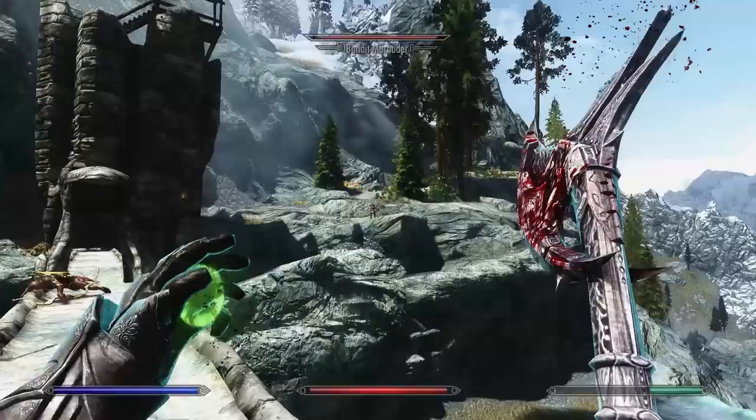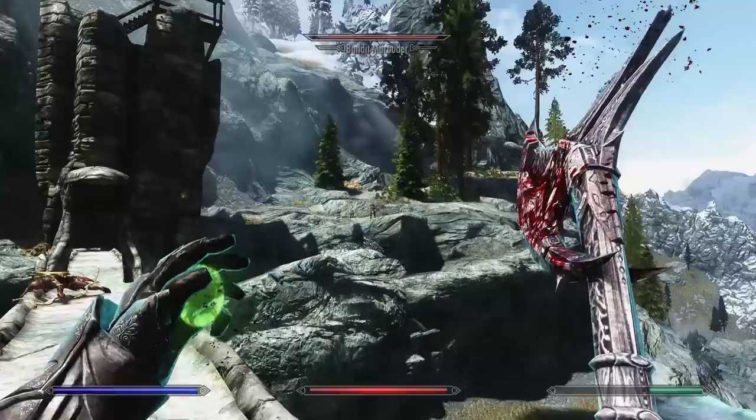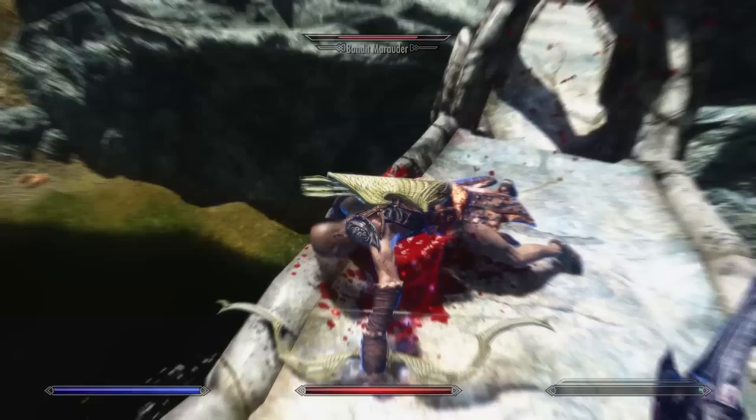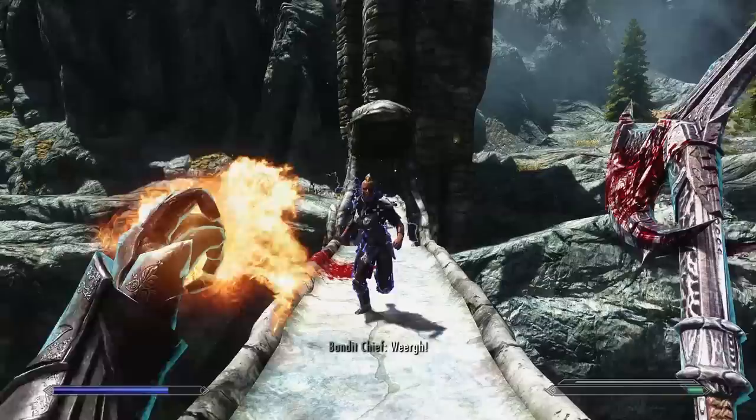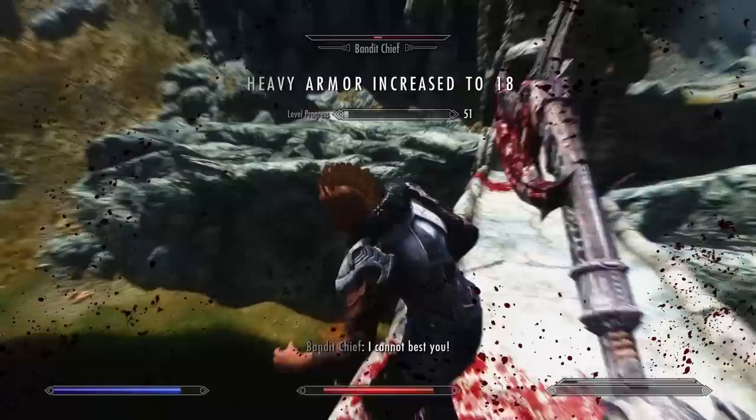Like our Fallout 4 builds, we're putting timestamp links in the description so you can skip through or go back to sections. If you're looking for something super unique and roleplay-centric, we've put a range of builds in the description that function very much like a battle mage. Also, the footage in this video is recorded on Adept difficulty, but you could easily play this build on Legendary.